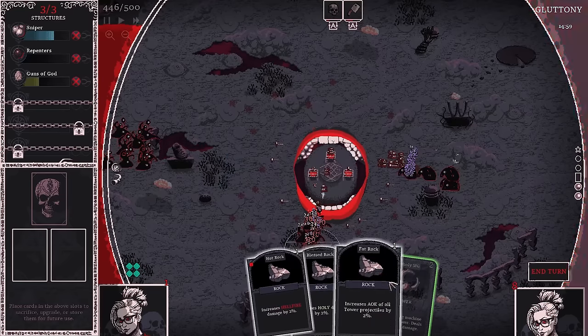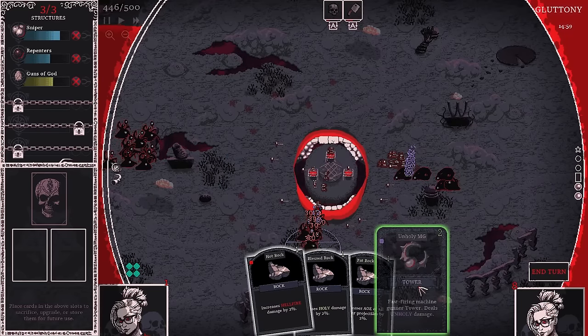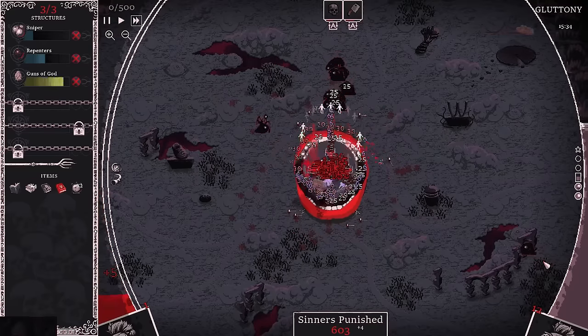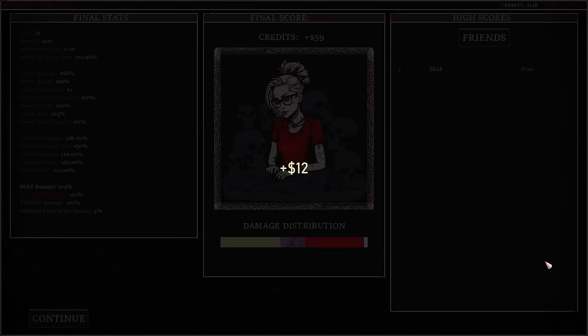We're back to awful hands, so I'm going to use my blessing to get a free card. It's a freaking tower that I can't put down. This might be it — yep, that's it. There we go.